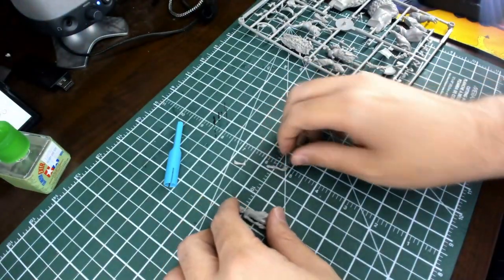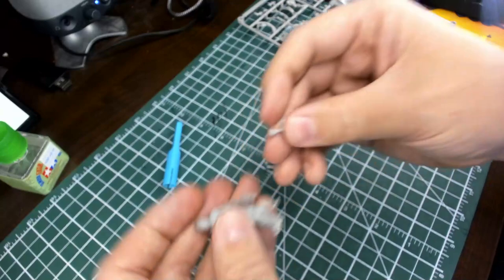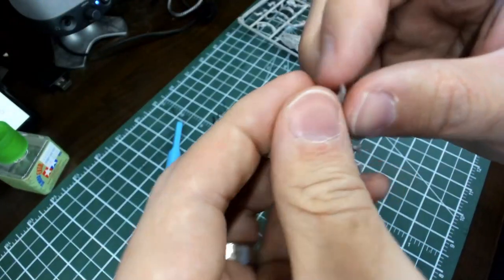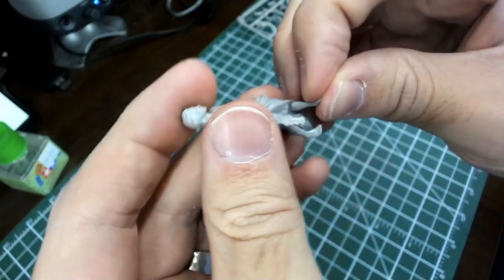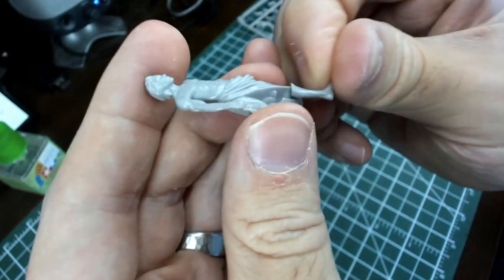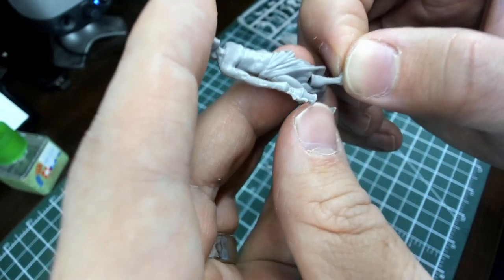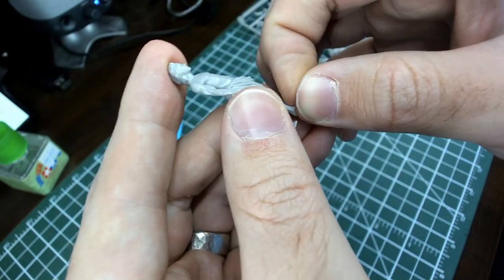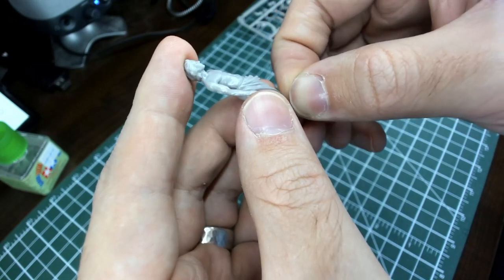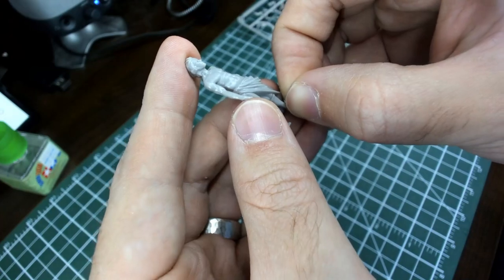It doesn't appear that we're going to get perfectly gapless on this. We might be able to close this gap just a little bit more when we glue it — you'll see why. But there are also ways of filling that before you paint it which are super easy. So we'll disconnect that because we haven't glued it yet; we're just making sure we know where the pieces go. And then we can figure out where his leg goes — it just kind of goes in here, and again it looks like there might be a bit of a gap, so we might have to do some gap filling.